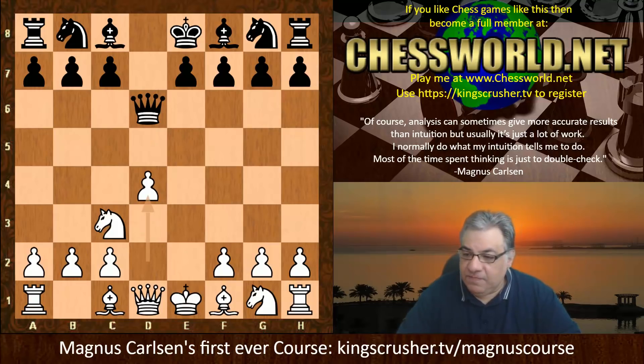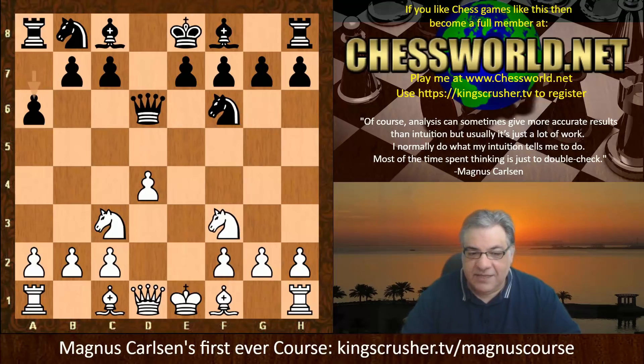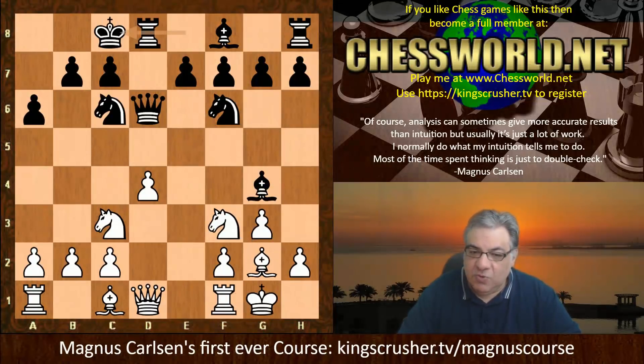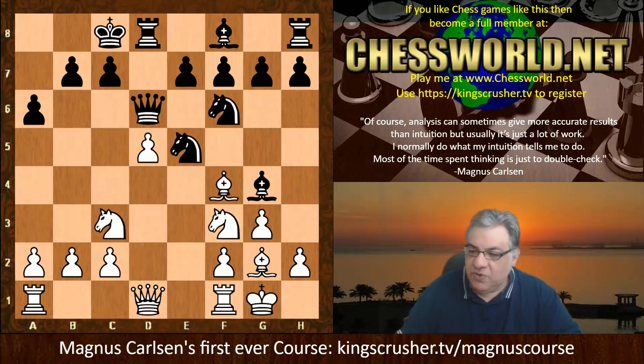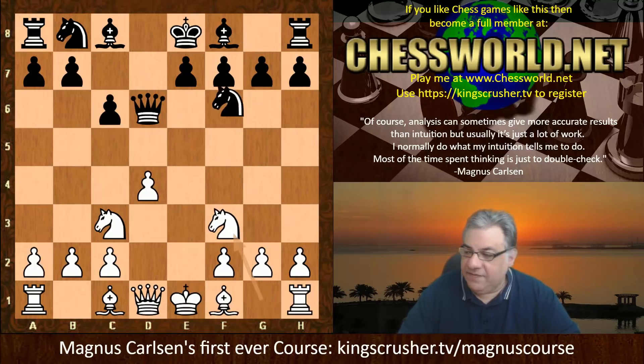We have d4, c6. Another common move here is Nf6, and if Nf3, a6 - this is another interesting way of playing the position. It's thought to be a small edge for White still though. So anyway, c6, and we have Nf3, Nf6.